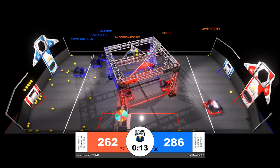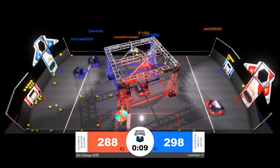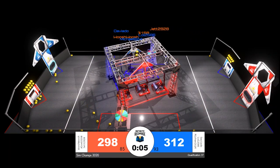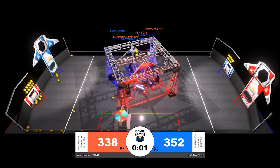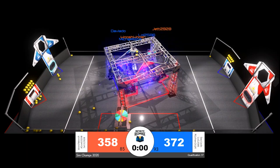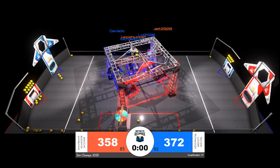We see a red alliance robot respawn back on the initiation line, slowing down the red alliance who now trails by 10 with 10 seconds remaining. The blue alliance is going to try to ensure a perfect end game to hang on to their lead as time expires. It looks like the blue alliance might have been able to pull it off here in qualification match number 37.